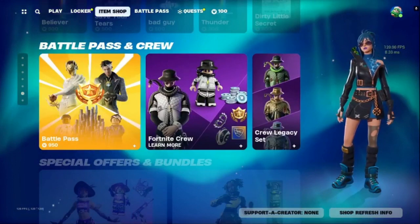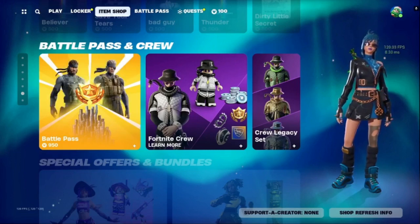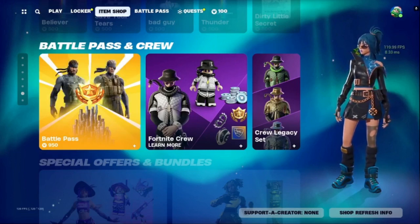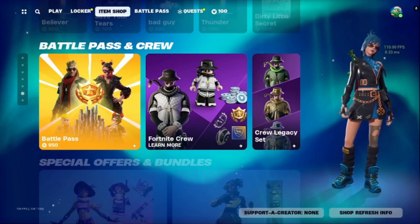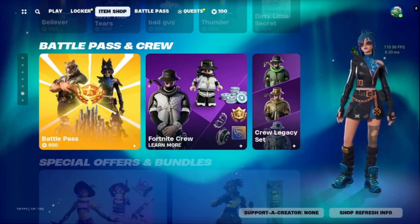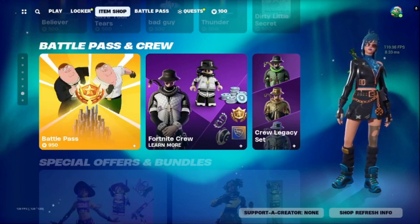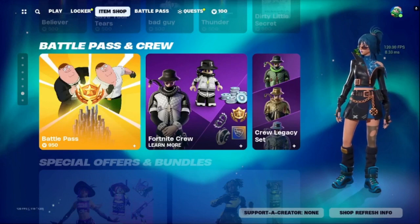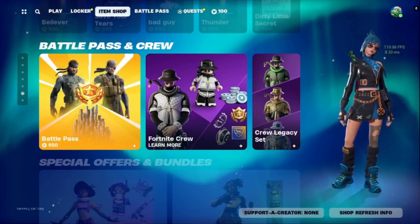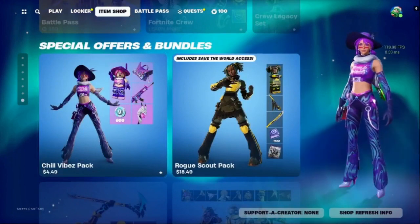You have the Fortnite Screw and Legacy set. I actually wonder why they don't sell the lazy man 25-level jump next to the Battle Pass — I mean, even if you don't buy the Battle Pass you may still want to buy levels. That makes no sense, but whatever. You have Chill Vibes Pack.